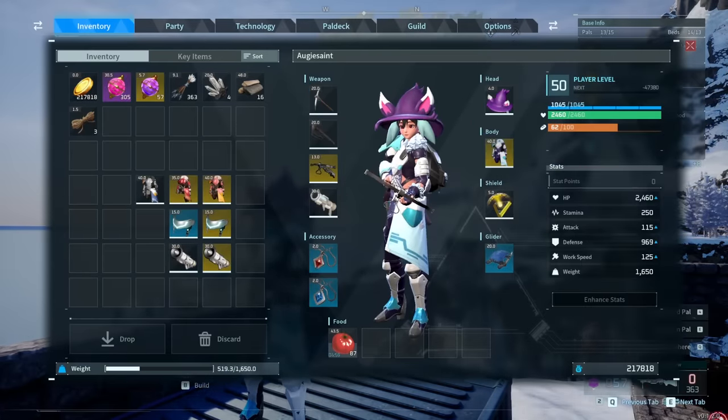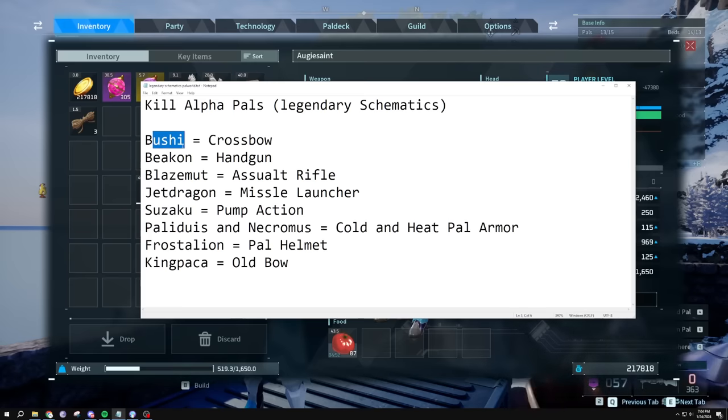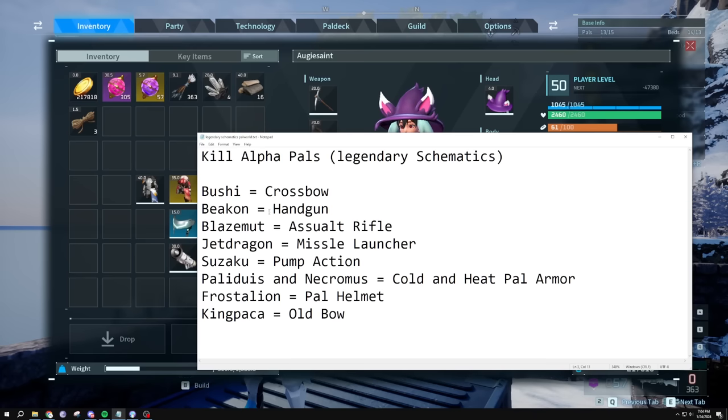There is a schematic for every single weapon. Let me show you my notes: you have to kill alpha pals to get the legendary schematics. Bushy gives you the crossbow, Beacon gives you the handgun, Blazemut gives you the assault rifle, Jetdragon gives the missile launcher, Zaku gives the pump-action shotgun, and Palidius and Necromus give you the cold and heat pal armor respectively.